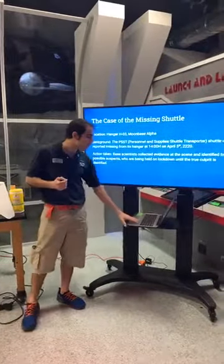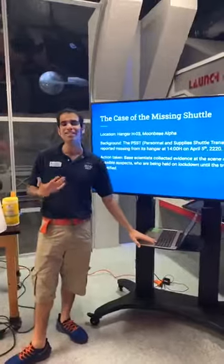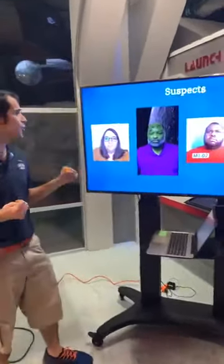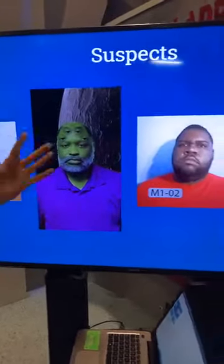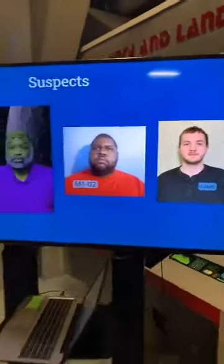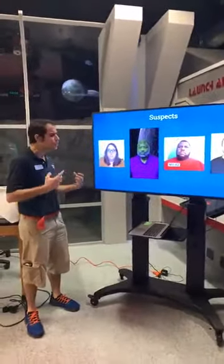These four suspects are as follows: we've got Al Mulam the android, Betelgeuse the alien, Mintaka the colonist, and Rigel the shuttle guard. These are the four main suspects to which the prints and all the evidence seems to point.